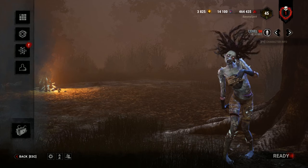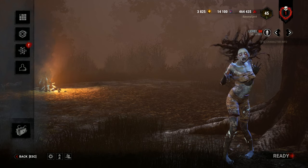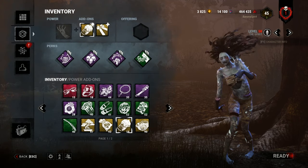Hey guys, in this video we're going to be talking about some of the builds I've been running on Spirit as of late, what kind of add-ons and perks, and also going to be talking about some of the perks that were introduced in 3.2 along with the Demogorgon Killer.